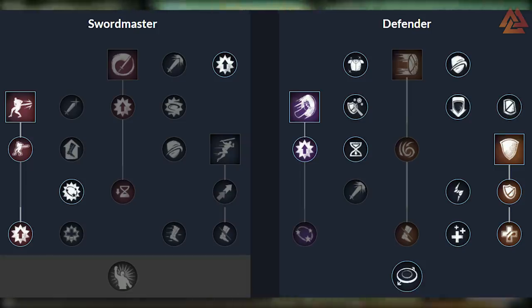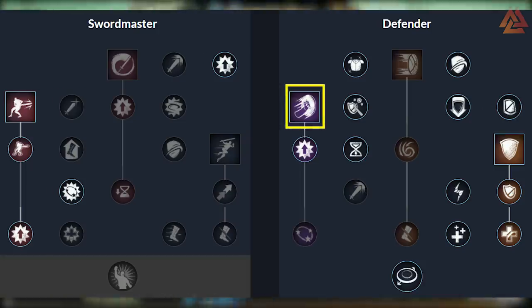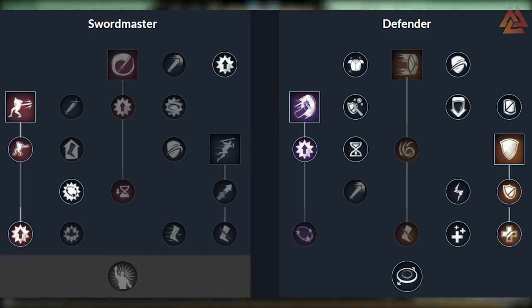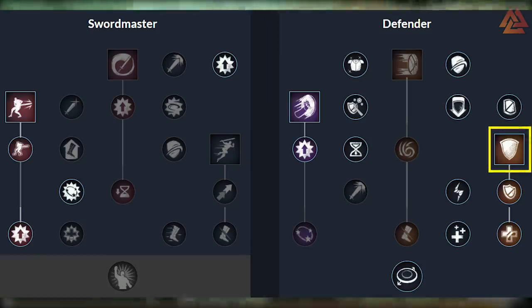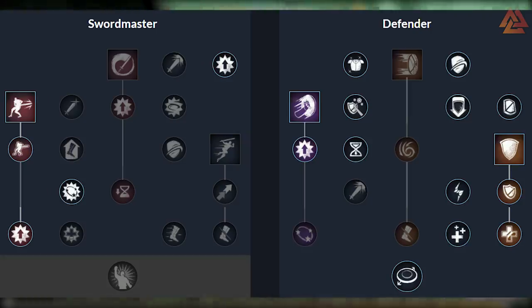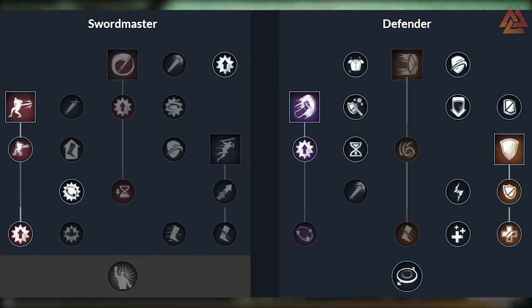Our next skill is Shield Bash. This is our first taunt gem skill — it's going to deal damage plus stun enemies in front of you. This is the one you want to use to maintain threat on targets, especially bosses. Then our last skill is Defiant Stance. This skill does have a little bit of a windup — your character will smack their weapon on their shield, so you are locked into that animation. This one reduces incoming base damage by 30%, which is just huge. This skill also AoE taunts, and you can go back and forth between Shield Bash and Defiant Stance to maintain threat on enemies.